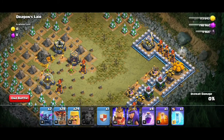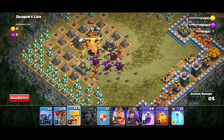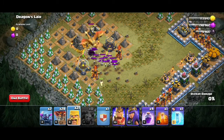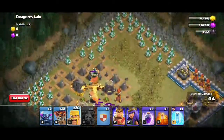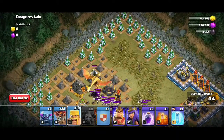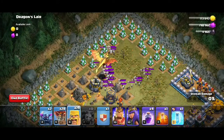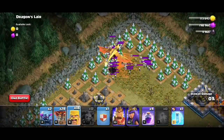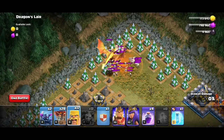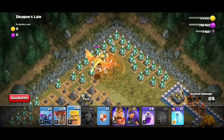Now there are tons of skeleton traps in this base. We will put barbarians so that the skeleton traps will be visible to us. With the help of barbarians we will also take out the boss dragon. Carefully see the placement of the barbarians so that maximum skeleton traps are visible. Take the dragon and skeletons to the edge of the base and drop a poison spell so that the skeletons die.